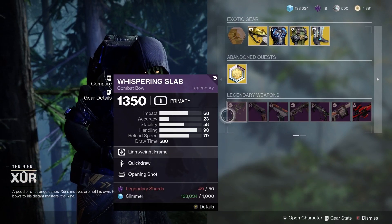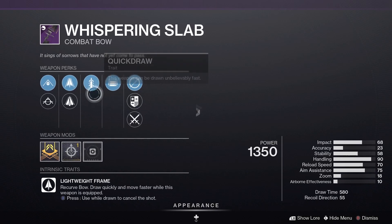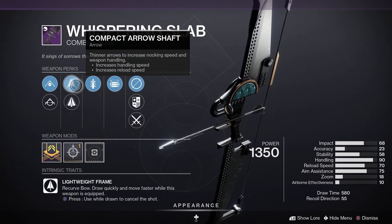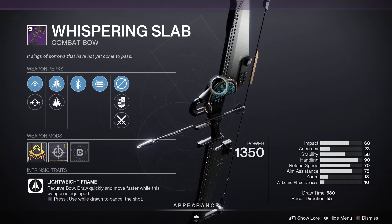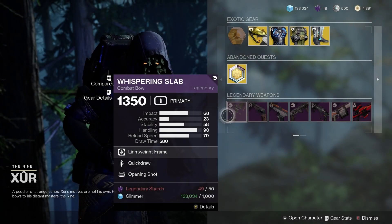Moving on to the Legendary Weapons. First of all, we have the Whispering Slab — this is the Kinetic Bow. Agile Bow String, Compact Arrow Shaft, Quick Draw, Opening Shot. Quick Draw and Opening Shot is pretty good, especially for PvP.